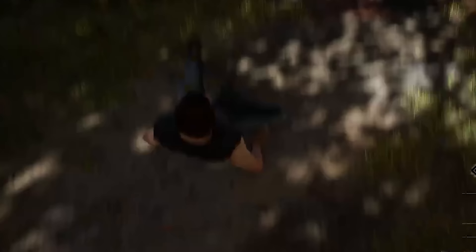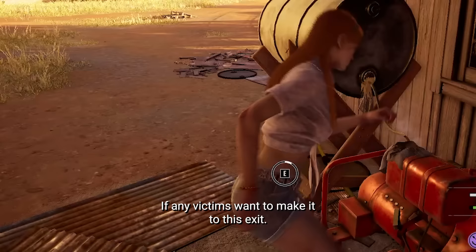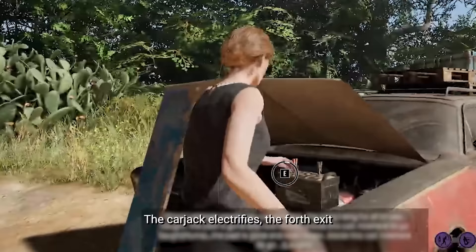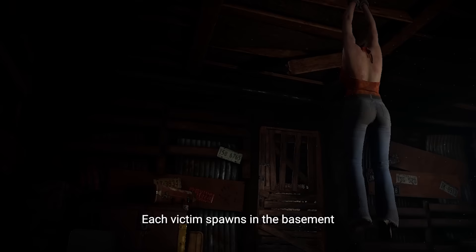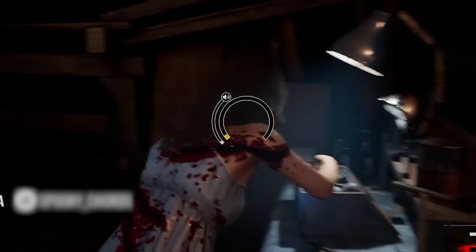The janitor electrifies a side exit, and anyone who steps along the electrified barrier will be denied entry. This janitor must be sabotaged if any victims want to make it to this exit. The carjack electrifies the fourth exit, whose electrified barrier must be turned off in order to make it past. Each victim spawns in the basement and must acquire various tools around the map if they want any chances of making an escape.